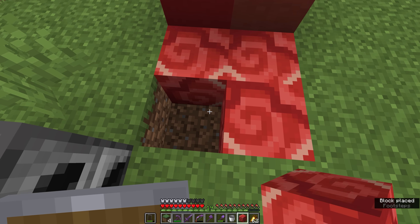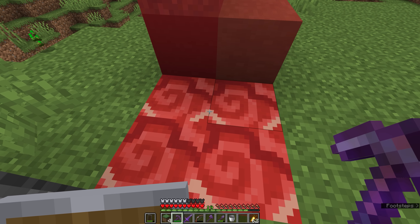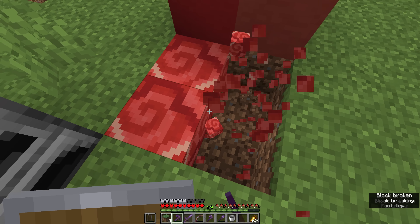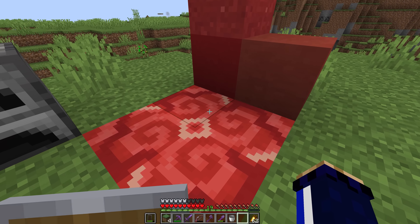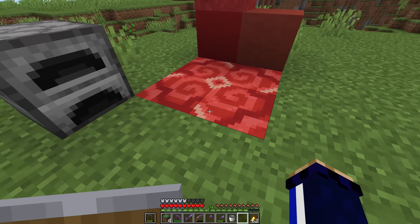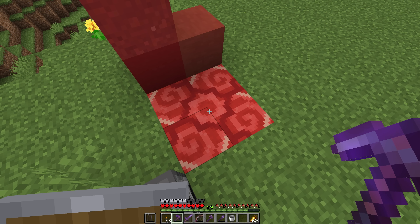Depending on the direction you're facing when you place it, glazed terracotta can be arranged in a variety of ways. Following the white lines in the texture, if you rotate 90 degrees for each placement, you can connect those lines to form a circle in the middle, with the spiral patterns linking up on the outside. You can also place them so the red dot in the centre lines up — either way it has this mandala effect to it.